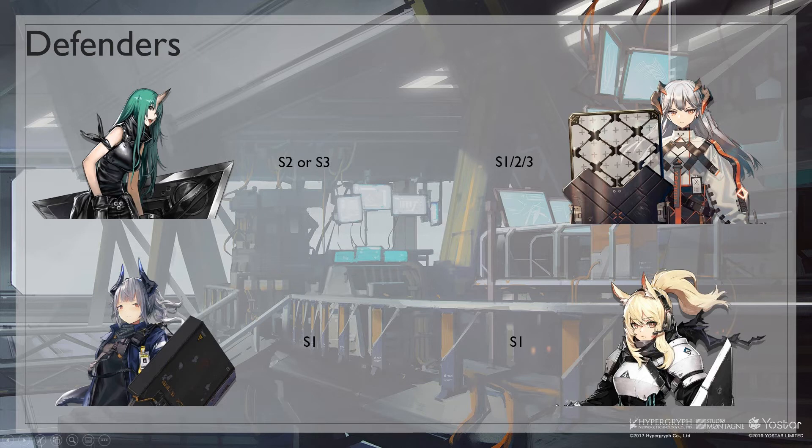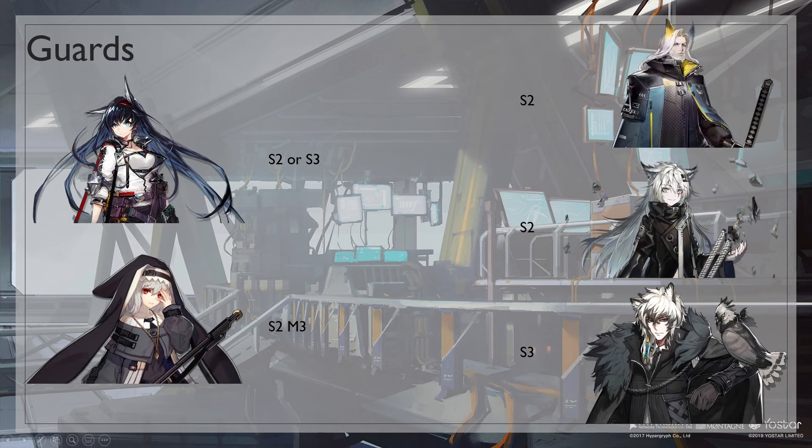Nearl S1 works exactly like Saria S1, so if you don't have Saria you can use Nearl S1. For guards, there are many picks here. Specter S2M3, because of her undying effect, can either tank Faust or tank enemies in the top lane and kill them.